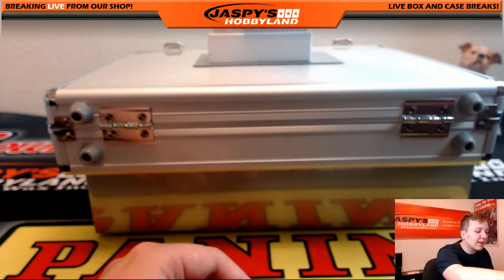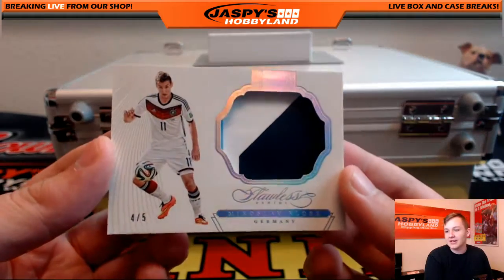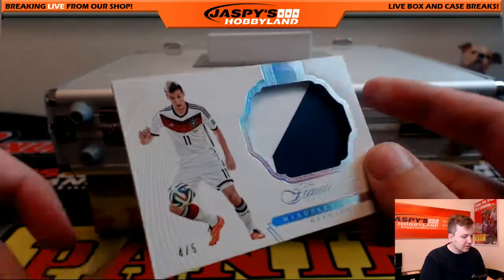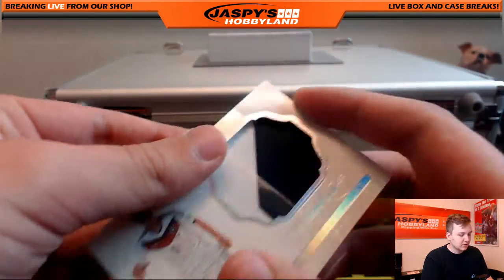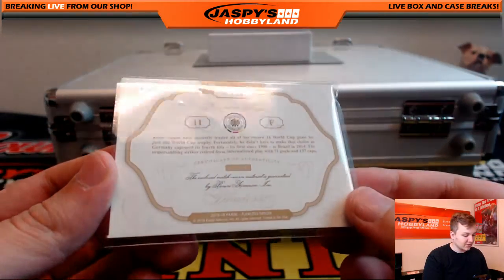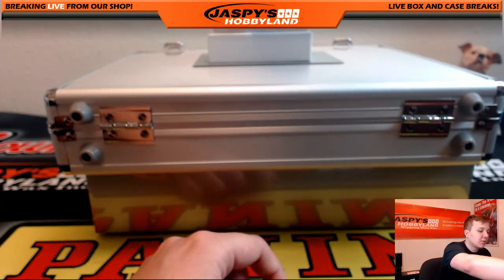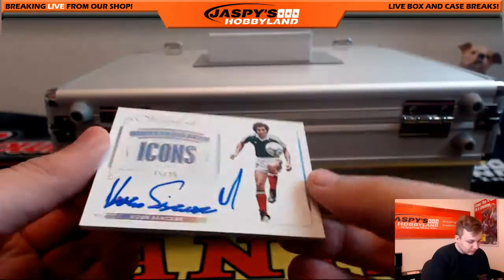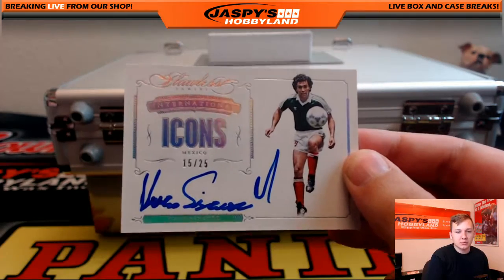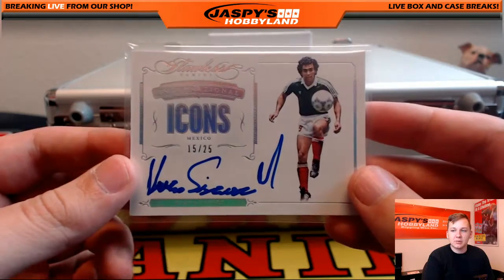We got a nice one here — 4 out of 5, two-color jumbo patch of Miroslav Klose for Germany. That's a pretty nice one. I think I know most of the names from flawless soccer just from breaking other soccer products. He's a pretty big legend now. Icons autograph, 15 of 25, Hugo Sanchez for Mexico. Nice one there.